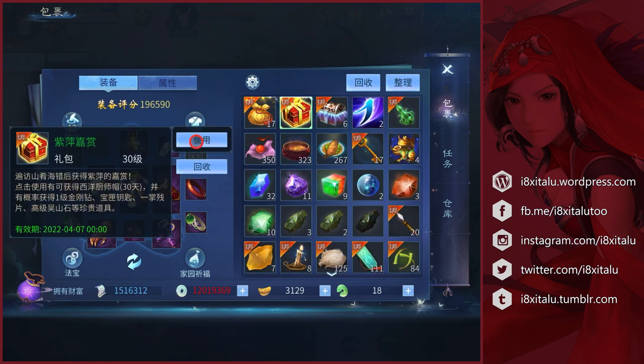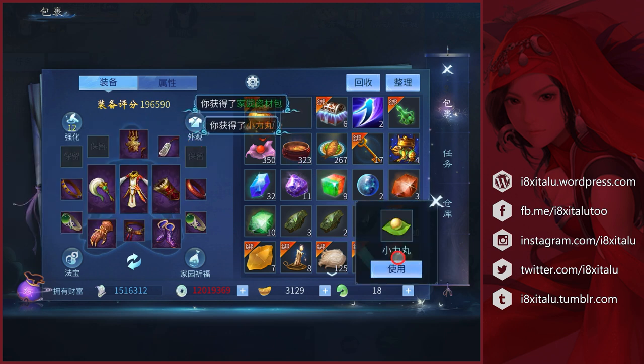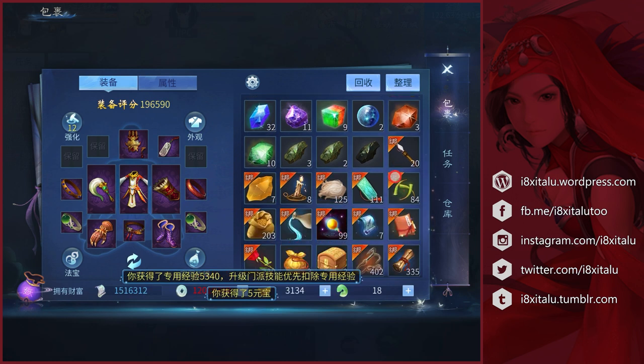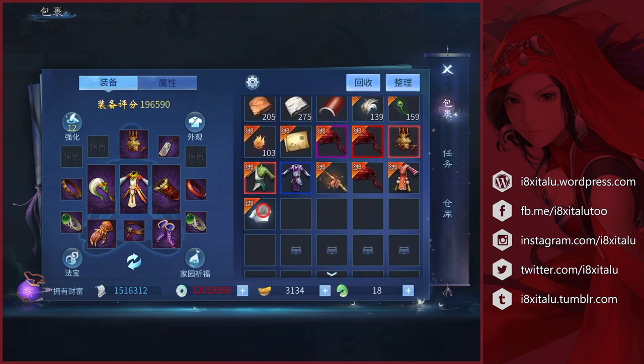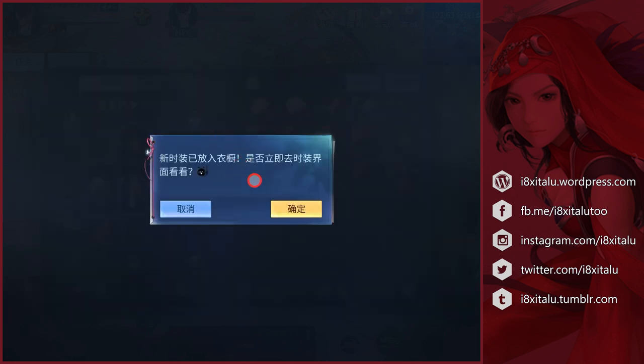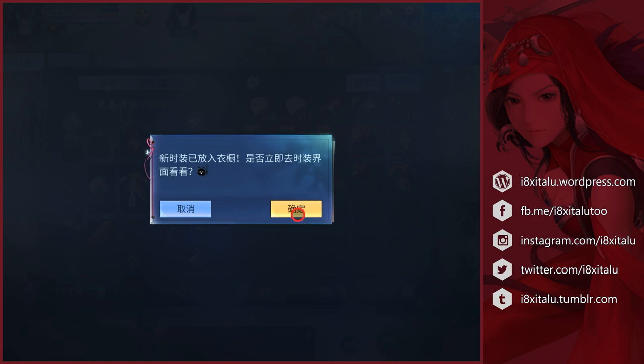Let's open the gift box. I got power palettes, five sizes, some housing materials, and I finally got the chef's hat! I need to use it before April 7th, and once I've equipped it, it will last for 30 days. I'll click this option to use this item and then confirm.